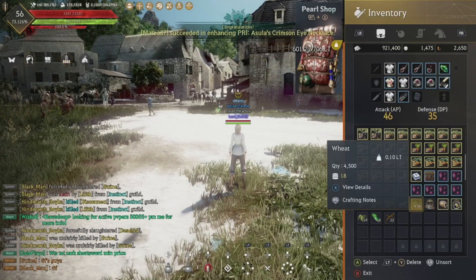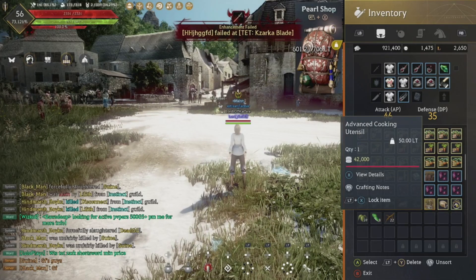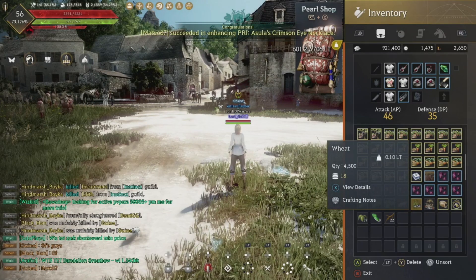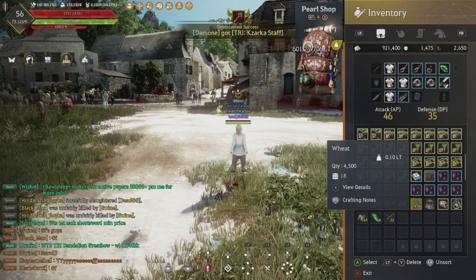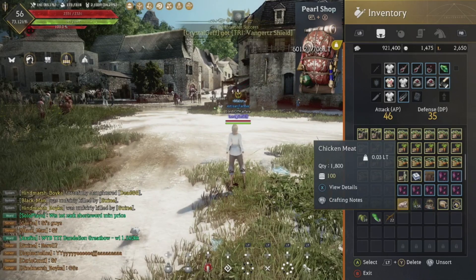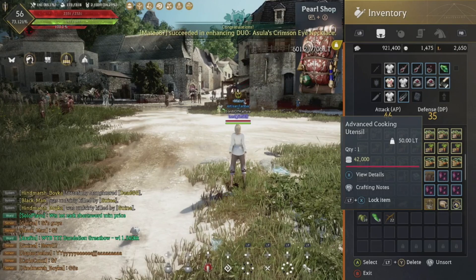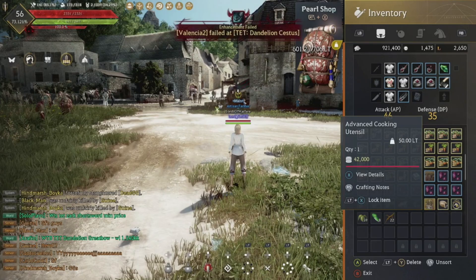Now you can make your own crafting stations, your basic nodes are set up, and we can start making beer and bird meat. For a 900-craft batch, you'll need 4,500 wheat, potatoes, corn, or sweet potatoes, and 1,800 chicken meat. If you're making both beer and bird meat, you'll need two advanced cooking utensils.